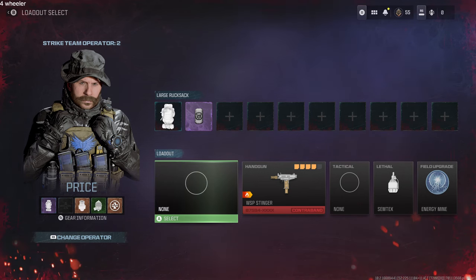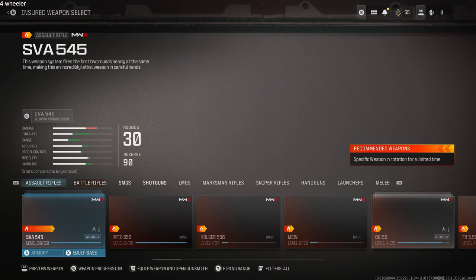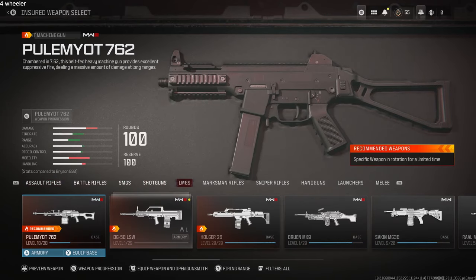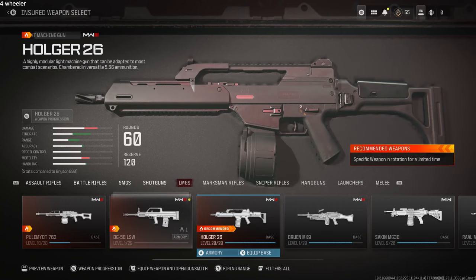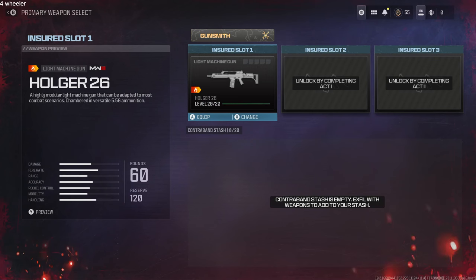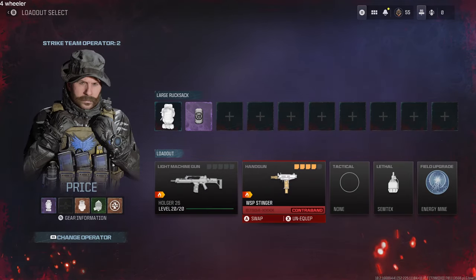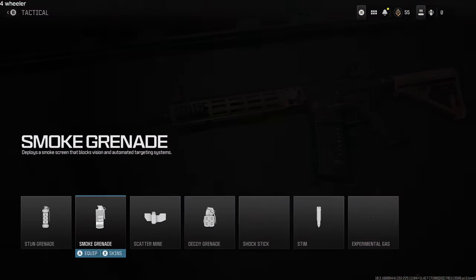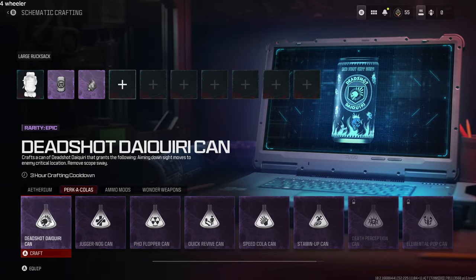My loadout for the Act 1 final mission was a little different than my previous videos. Number one, I suggest an LMG — specifically the Holger 26, one of my favorites. It's an LMG with 60 rounds in the mag and quick reloading. There's going to be a ton of enemies, ton of zombies, and you need that LMG. For my secondary weapon, I normally try to leave that slot empty so I can run fast, but I decided to bring one because of all the enemies.